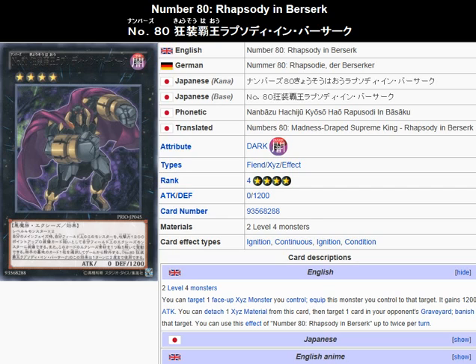It's an Exceed monster that powers up the monster that it's attached to. So basically the way you would use this thing is to get it on the field, use its effect twice, and then attach it to an Exceed monster that you control.